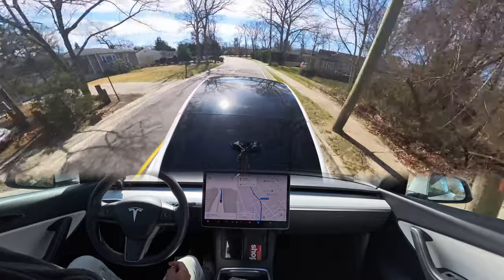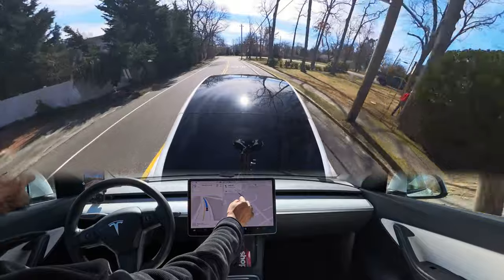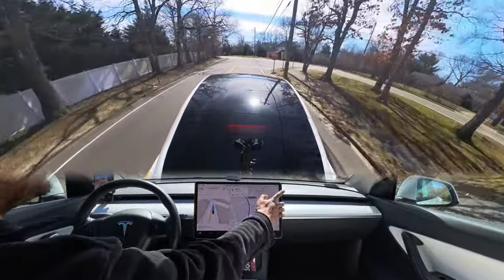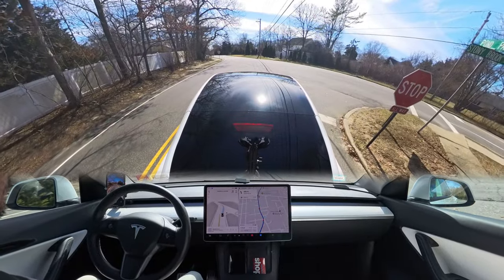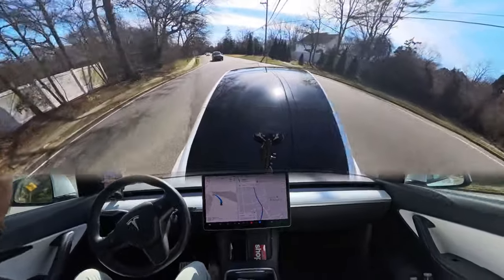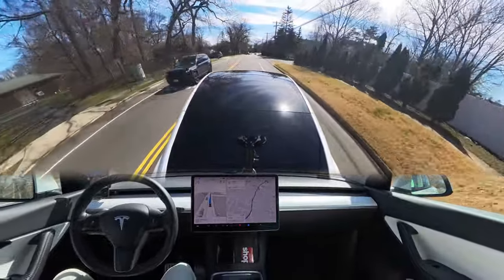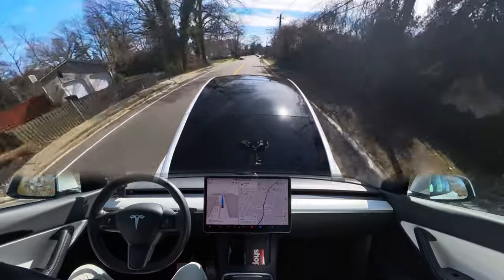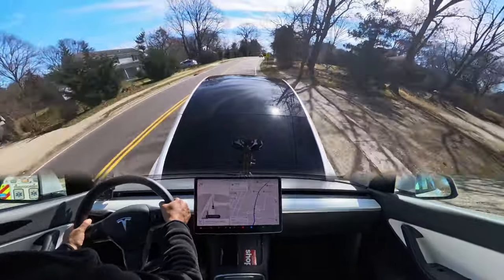At this upcoming stop sign we're going to make a left turn — it's a little tricky because of those trees and the road is kind of V-shaped. But the car handles it perfectly, stops for the stop sign, looks for visibility, and when it sees everything is clear it moves forward. Now an emergency vehicle will appear, and there's another car on that side.